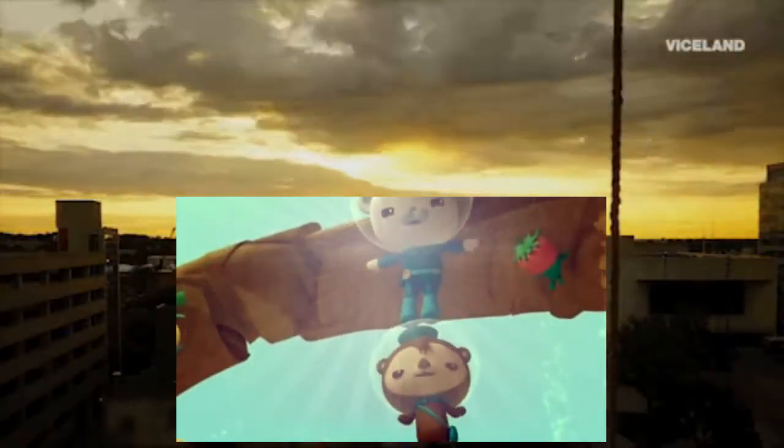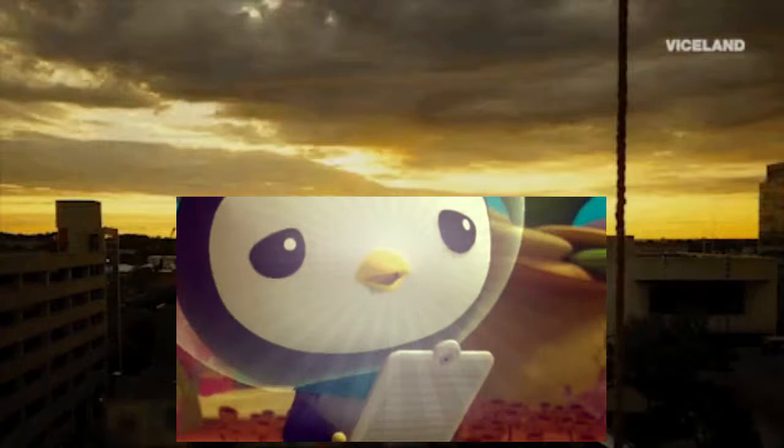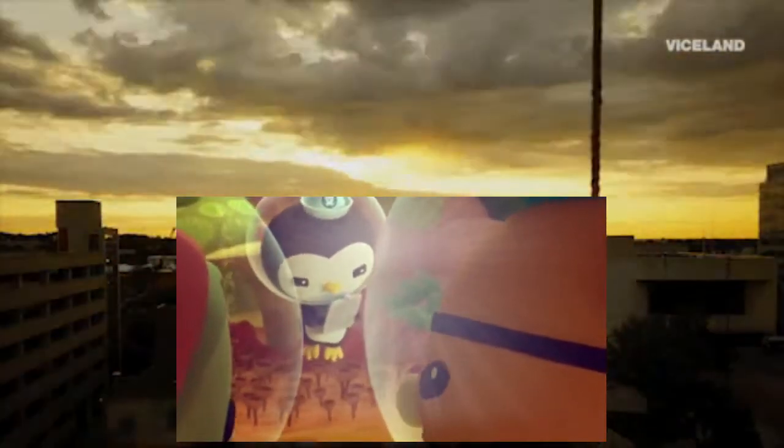Octonauts, totem pole. We have to hold the arch up as long as we can. Hurry, Peso! Peek-a-boo! Are you all right? Yeah, but my tail isn't. Gilbert's tail is pinned. He's stuck. It's the rover cam. Any way to maneuver it to free Gilbert's tail? Careful, matey. One wrong move and the whole tunnel can collapse. If anybody can do it, it's you, Peso. The steady flippers of a medic.